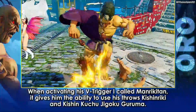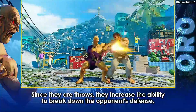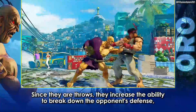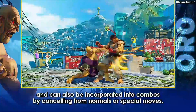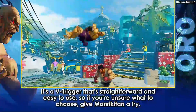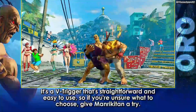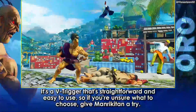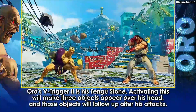I think V-Skill 1 the fireball is going to be better in matches where you have to zone your opponent or where Oro is struggling to get in, while V-Skill 2 seems like a more straightforward V-Skill you can just use to build V-gauge or combo into. Once he has his first V-Trigger, it gives him a command grab option. He has both an aerial and a grounded command grab. Oro will have an overhead, he'll have lows, and a command grab, which can be pretty hard to defend against. The V-Trigger 1 command grab is a two-bar V-Trigger, which looks really powerful.